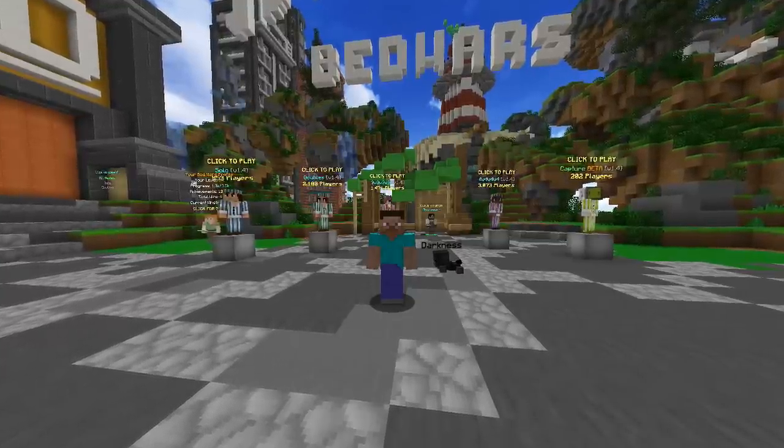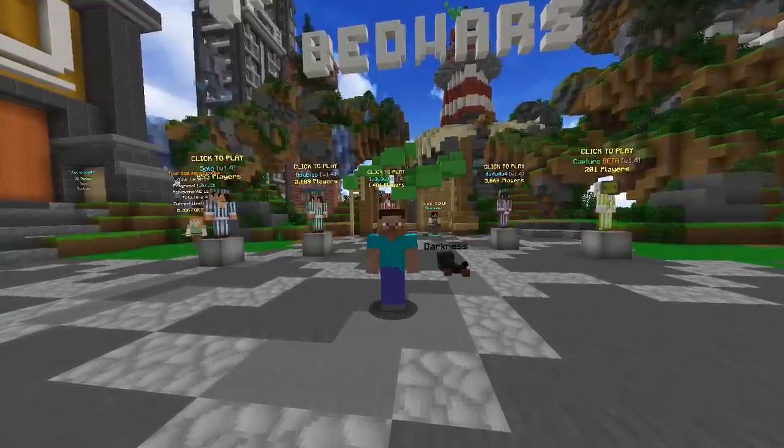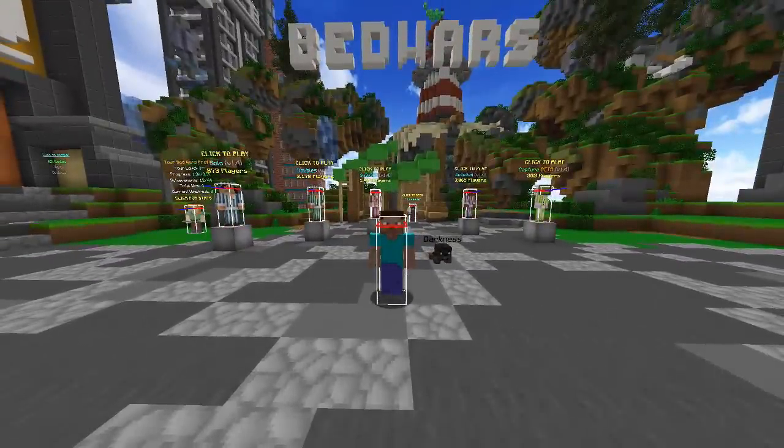There's a really cool glitch where you cannot be hit using your hitboxes. You can access your hitboxes by pressing F3 and B. You can glitch into the NPC villager, align yourself in, and you cannot be damaged.